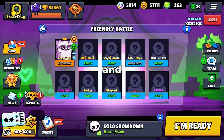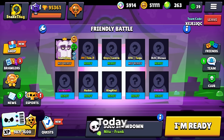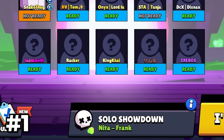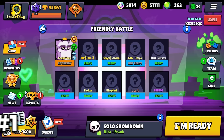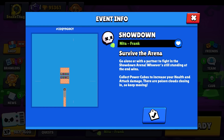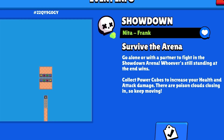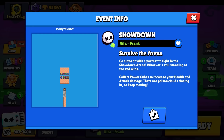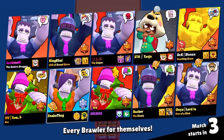Hello everyone and welcome to another video. Today we will test the top 10 mini games in Brawl Stars. We're starting with Nita Frank — nine players play Frank, one player plays Nita, running away from the Nita bear. The goal is to be the last Frank standing. Nita collects cubes from the bottom, farms the bear, and then the mini game starts.